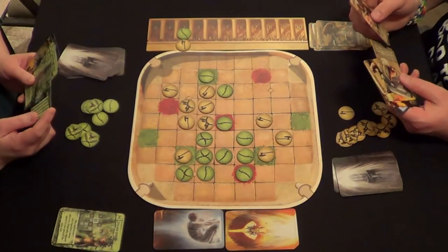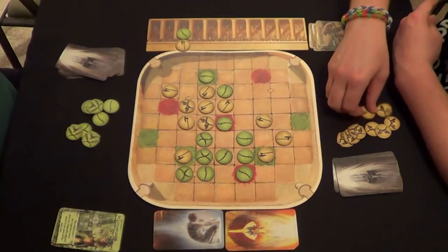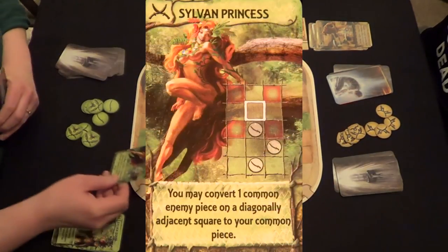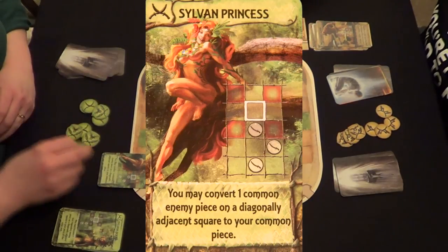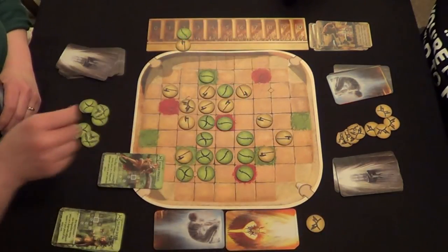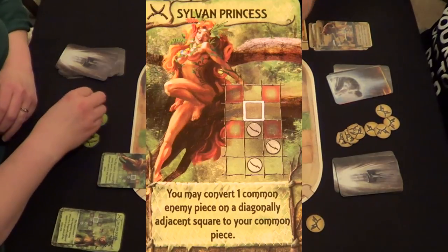I'm not as happy as I would have been if she just left me alone. I don't think everyone can be happy in this game. Then Carmen summons the Sylvan Princess — this is why she plays with these cards. The Sylvan Princess goes right on top of my piece. Her ability says: you may convert one common enemy piece on a diagonally adjacent square to your common piece. Carmen is running away with this.